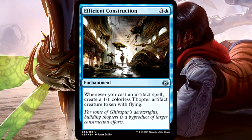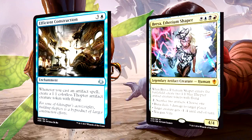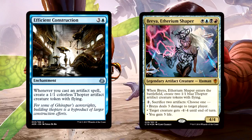Efficient Construction is a 4-mana enchantment. Whenever you cast an artifact spell, create a 1/1 Thopter token with Flying. This card was designed for Brea — it had to have been. Is there a better card to throw into that deck? Make Thopters, sack Thopters, make Thopters, sack Thopters. Genius Commander card. It might fly under the radar, but it should not. It's very powerful in an artifact-based Commander strategy.